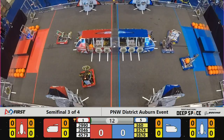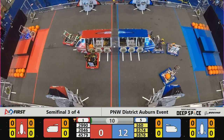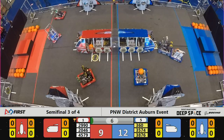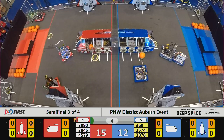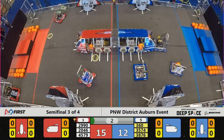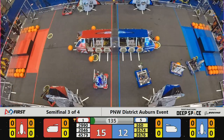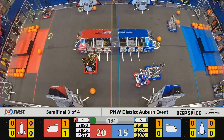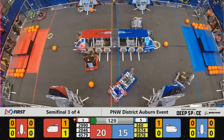Under way in semifinal number three. 2990 Hotwire with a successful deployment of a cargo hatch, and they come back down to pick up another one during the sandstorm. 3974 High Techers looks like they've got deployment as well. 360 with a cargo loaded in. It's 20 to 15, advantage Red Alliance.